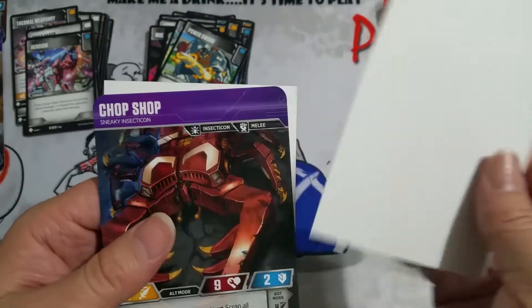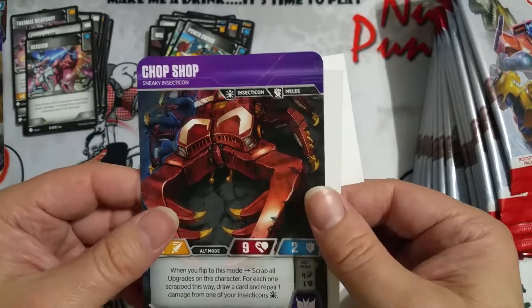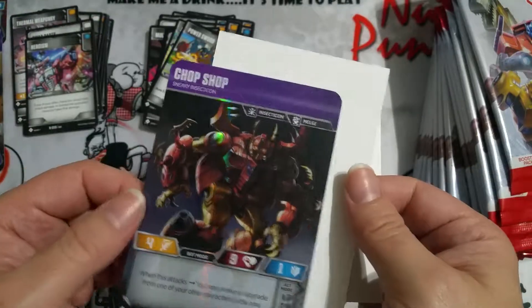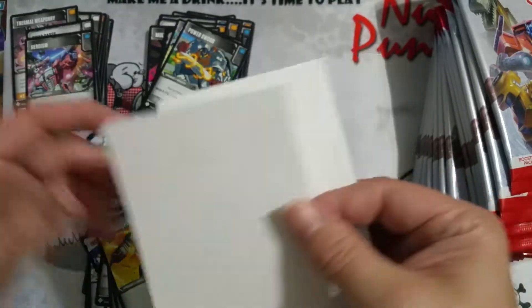Like yeah, I know I talked about stopping eBay. Chop Shop - sneaky! Insecticon! Oh shit, I had the beetle one. And the grasshopper - I forget what his name was. Those guys are cool.